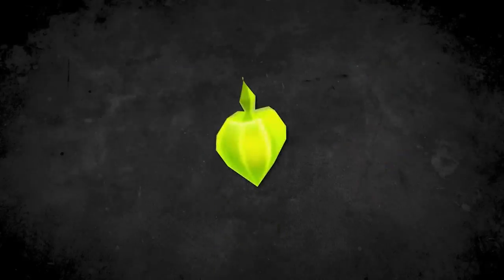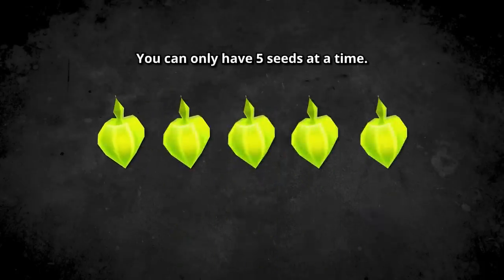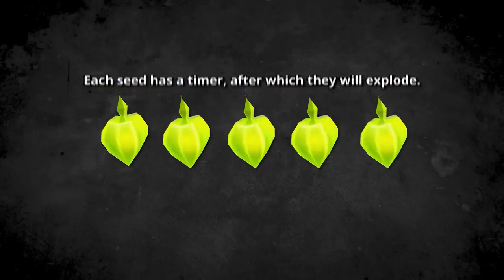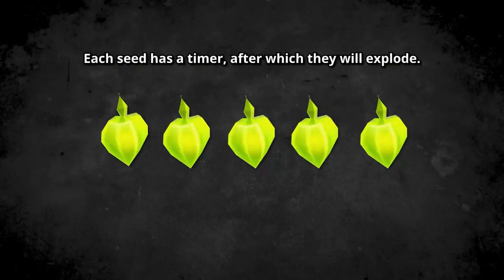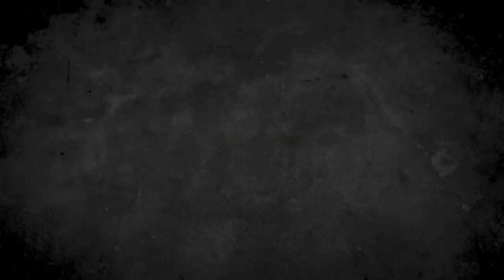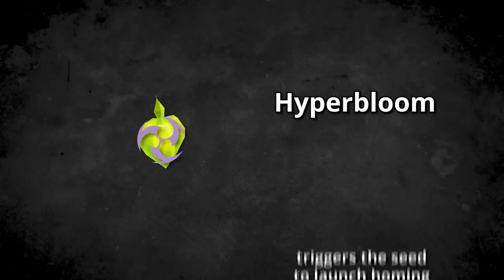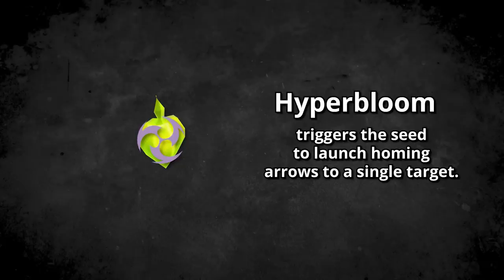There are a few important factors about these seeds you should know. First, you can only have 5 seeds at a time. If you attempt a sixth Bloom reaction, the first seed you created will explode and do Dendro damage. Seeds also have a timer — they'll explode within 6 seconds if not manually triggered. There are methods to detonate seeds intentionally, starting with Electro. By applying Electro directly on or nearby a seed, you can trigger Hyperbloom, transforming the seed into a homing missile targeting a single enemy for Dendro damage.